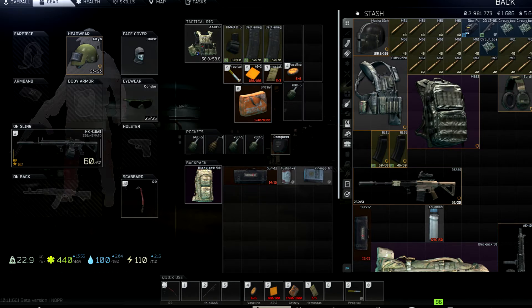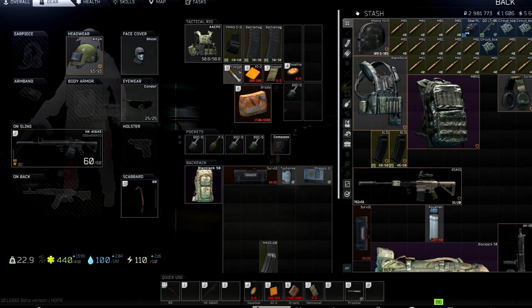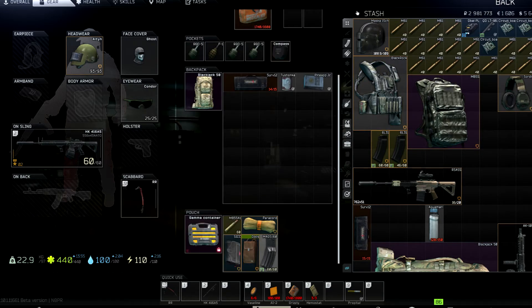Any weapon you want to bring is basically gonna look something like this, at least for how I play. I have one magazine in the gun, three in my rig, and then one in my gamma. The one in the gamma is full of good ammo and the others are full of secondary tier ammo. Usually I keep the gamma one completely full of M995.